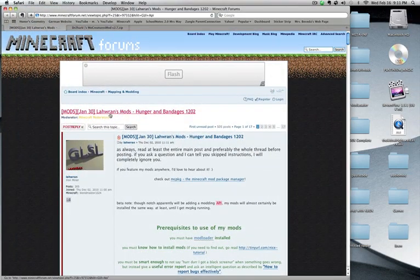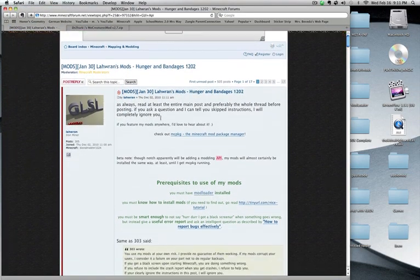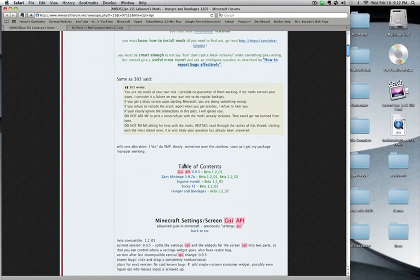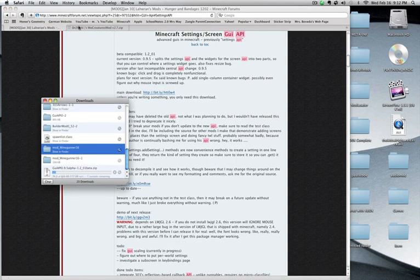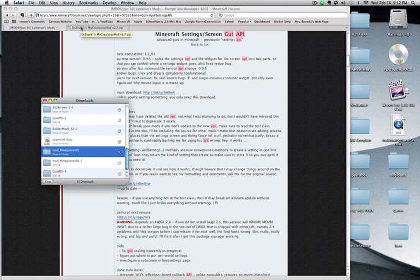Pretty basic. What you're going to want to do is click the link in the description right now. You're going to want to go down to what it says G-U-I-A-P, and it's going to be right here. You're going to want the main download. It's going to be in a .zip file. I've already installed it.